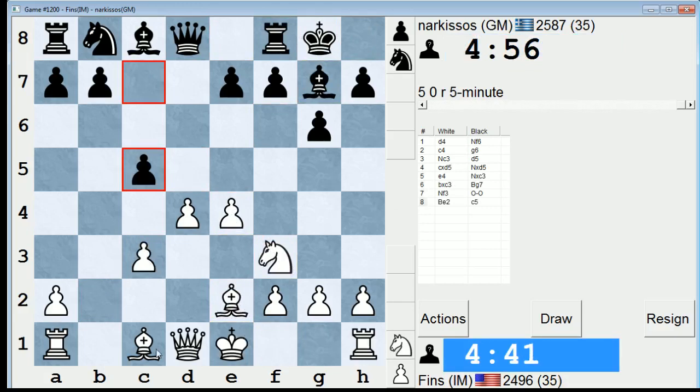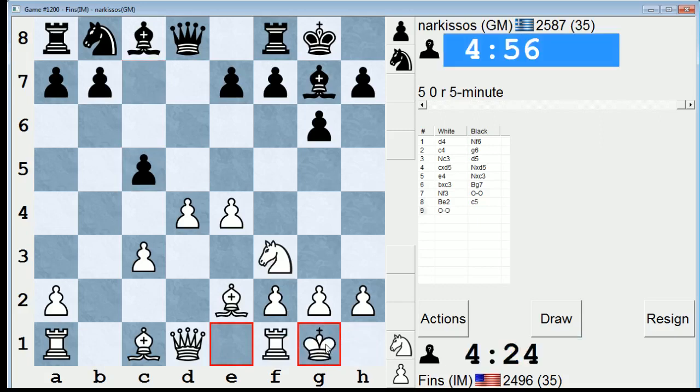This is one of the main lines. In this position I'm going to play... let me just think which line I want to go into. I'm either going to play Be3 or castles. I think I'll castle. And he'll try to pressure my d-pawn of course, like Nc6 or Bg4.